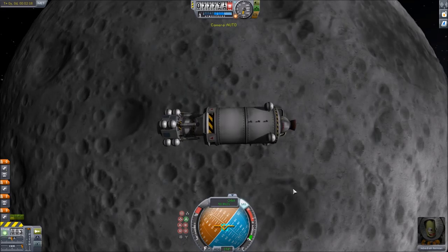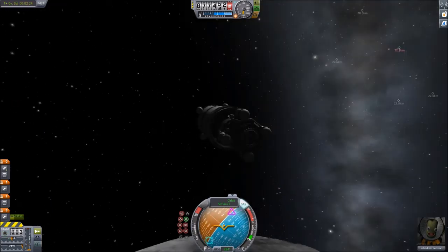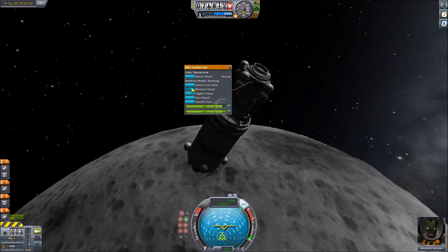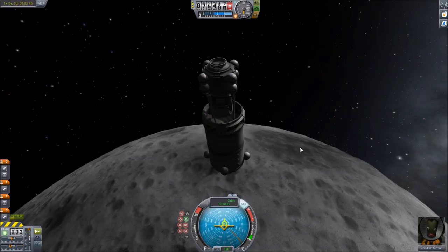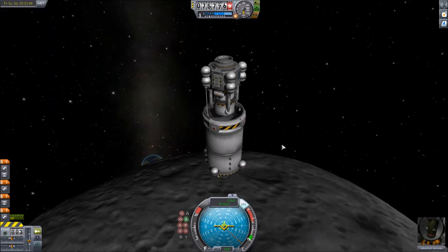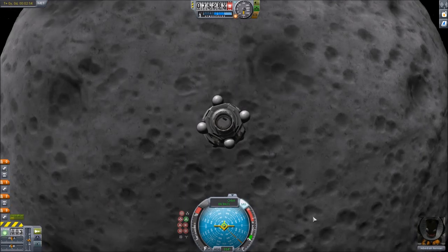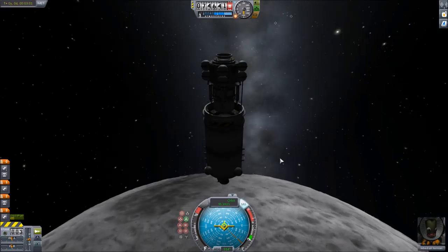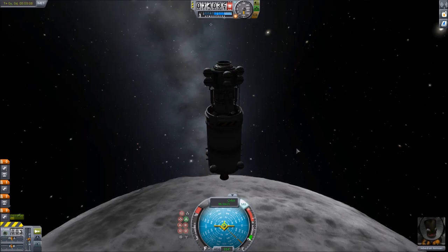Let's make sure we're pointing retrograde. We do have solar panels on this, so we shouldn't run out of power unless none of them are facing the sun. Look at all that debris. Now I can change the name — I'm going to rename this Apollo 5 LEM. I've named all of my Mun vehicles Apollo in all my games. The moon missions were the Apollo missions, and this is the first vehicle I've built that actually does the Apollo missions here — this thing goes up and docks with the command module, so I think that's really cool.